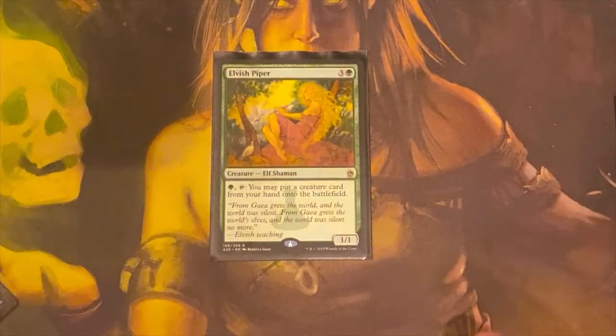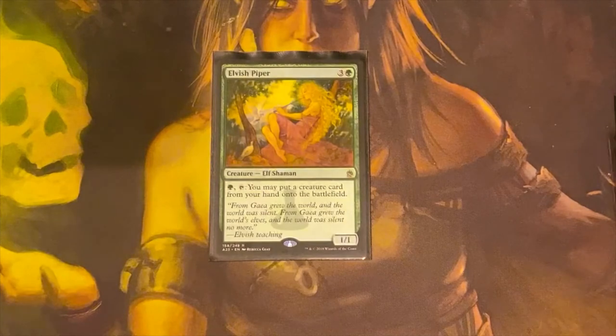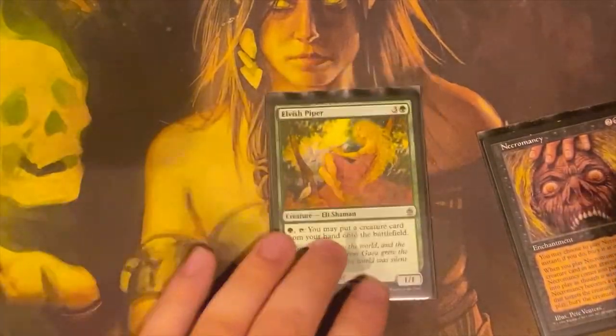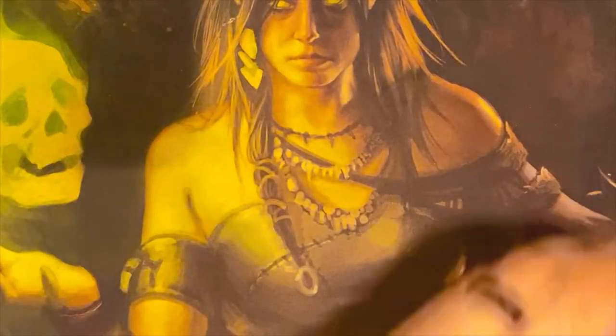With Elvish Piper they'll be threatened but won't be expecting a Phyrexian Obliterator in your hand. With Protean Hulk you bring it from the deck. Really the only one they can absolutely telegraph is Doomed Necromancer, which I don't really run but it's just an option. Now let's go into a couple combos that'll make this deck even better.